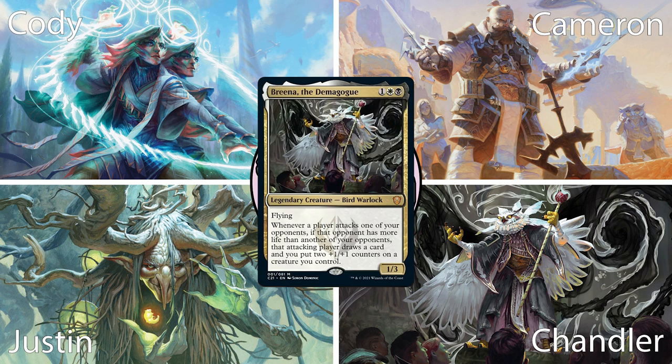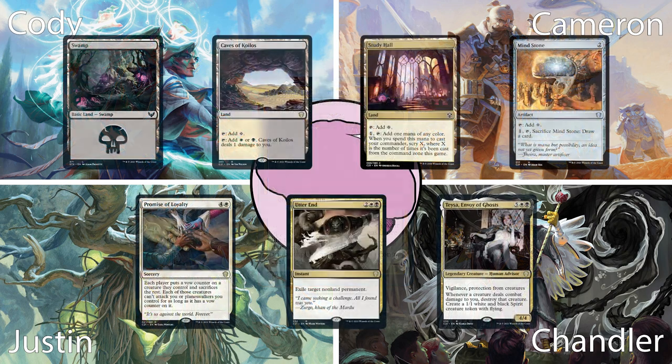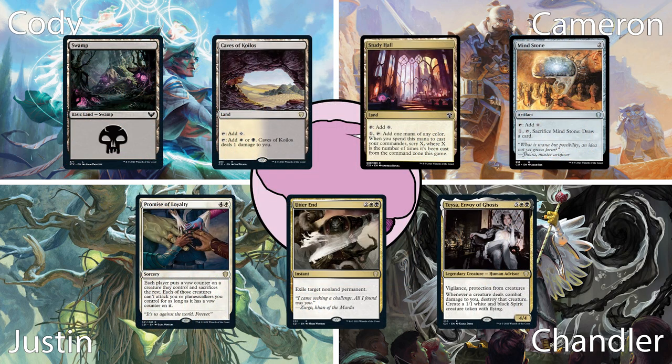Last but not least is our new combatant, Chandler, playing Breena. This deck is really interesting and unique for a pre-con — it's an Orzhov political deck. It gives all your opponents incentives to hit each other while giving you some benefits as well. Chandler had to read Breena's block of text to everyone at the table like 10 times. He keeps his 7: Swamp, Caves of Koilos, Study Hall, Mind Stone, Promise of Loyalty, Utter End, and Teysa Envoy of Ghosts. With plenty of land drops, turn 2 ramp, and plenty of board interaction, I'd keep this hand myself too.